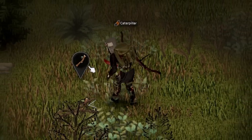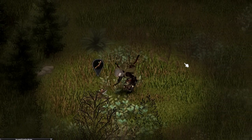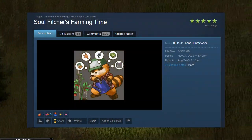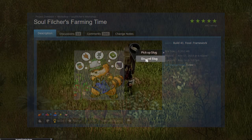One thing to note: a few of the recipes require corn as an ingredient, so I'd probably add something like Soul Filcher's Farm Time to make complete use of all the recipes, since at the moment you can't farm corn.